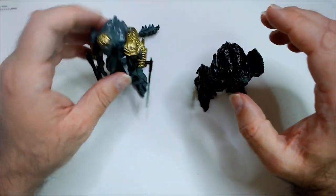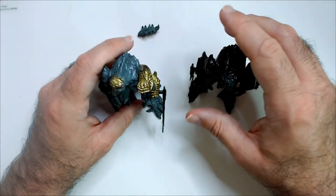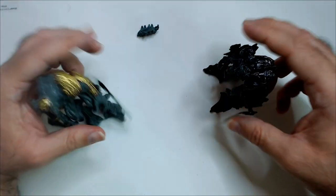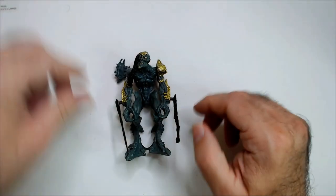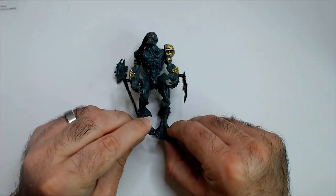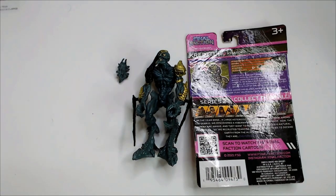These guys stand really easily — they have big feet and pegs on both of them. Face off! Oh, looks like he lost. So that's Crepitus, the original Final Faction action figure, with a flea over here. Thanks for watching Triple R — have a good day or night, wherever you are.